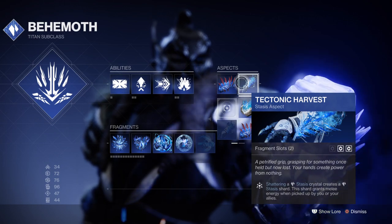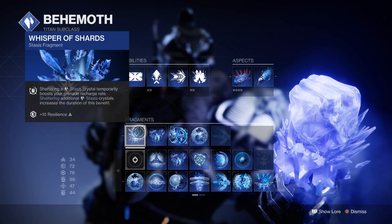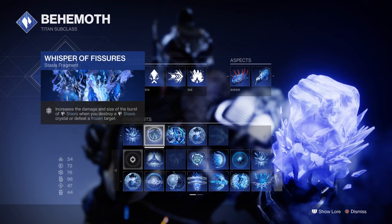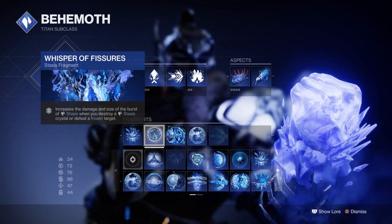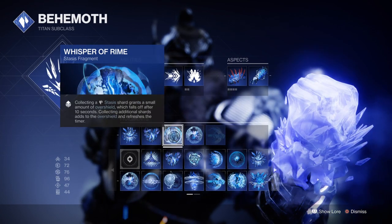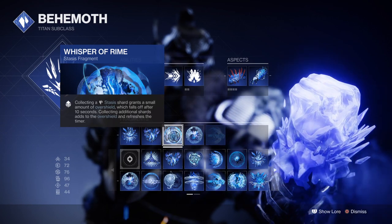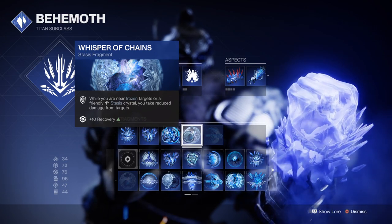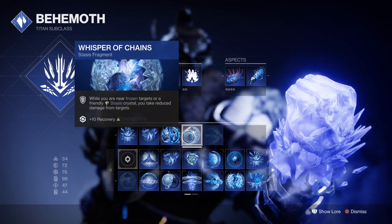Your fragments should be as followed: Whisper of Shards so that every time we destroy a Glacier we get a boost on grenade regen speed; Whisper of Fissures so that every time we destroy any frozen targets they deal more damage at a larger radius; Whisper of Rime so that every time we collect a shard we are granted an overshield; and then Whisper of Chains, so that whenever we are near a shard we get a damage resistance of 25%.